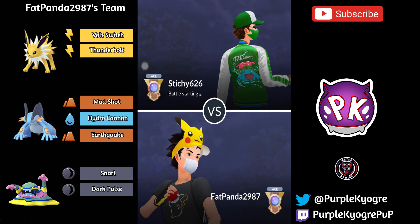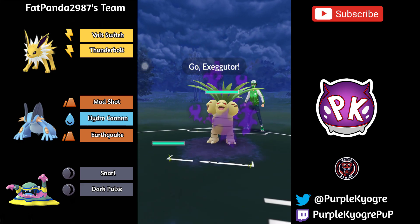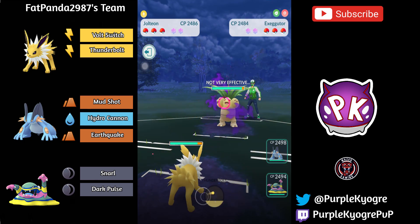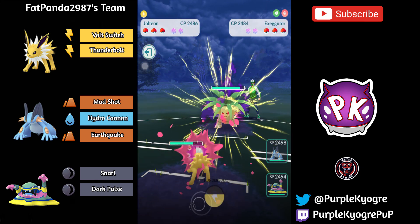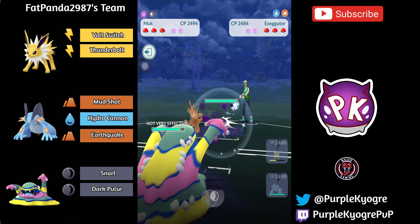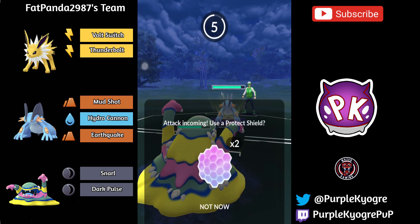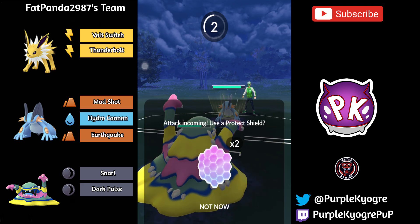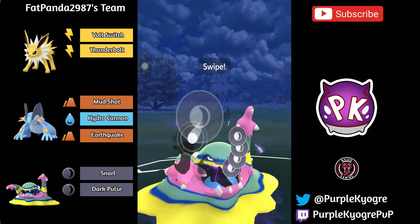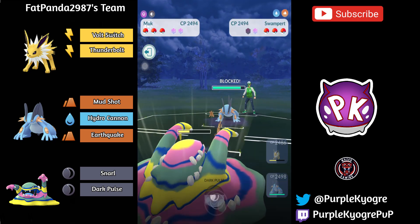Jolteon does have a pretty good attack stat — a really good attack stat actually. But we're going to have Jolteon into Exeggutor. Exeggutor is resisting these electric attacks, so that's not great. The Muk would do well, but I don't know that you really want to switch into Muk. Looks like we're going to see the switch into Muk. And the Exeggutor is switching out into Swampert. The problem with switching into your hard counter is that now Swampert is going to be able to take care of the Muk, and then you won't have an answer to Exeggutor.